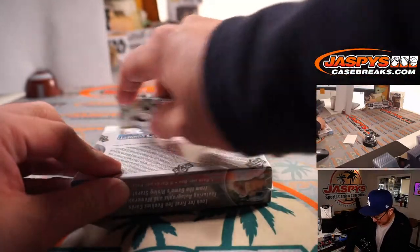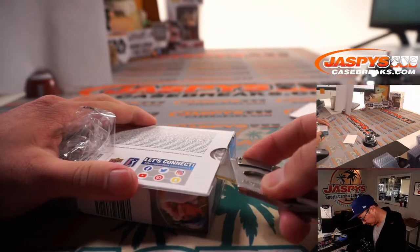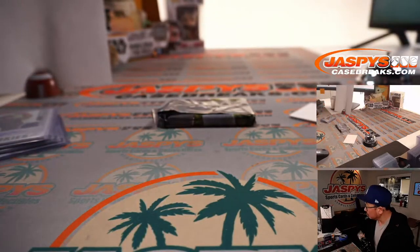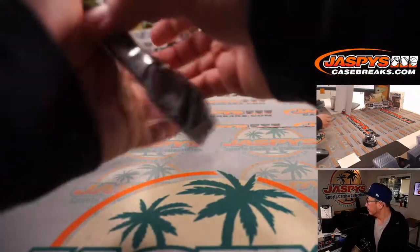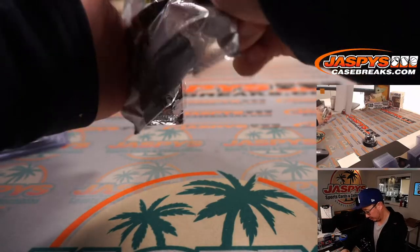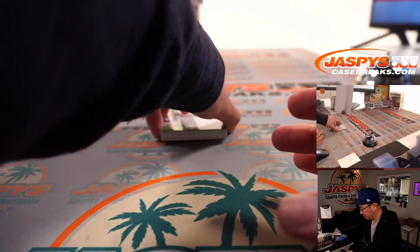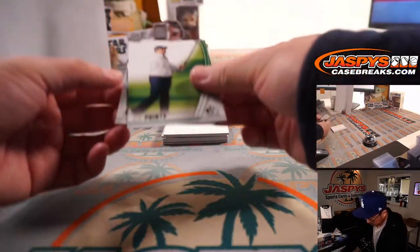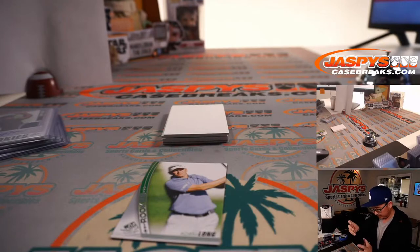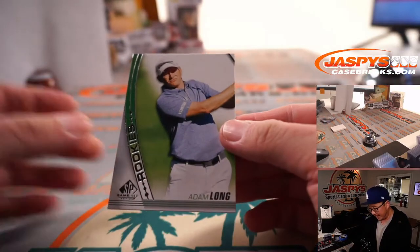And the second and final box for Danny. Good luck, Danny. So Nicholson birdies there, two over for him. We've got DA Points, and a rookie card — Adam Long rookie card.